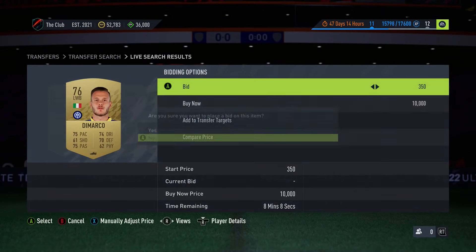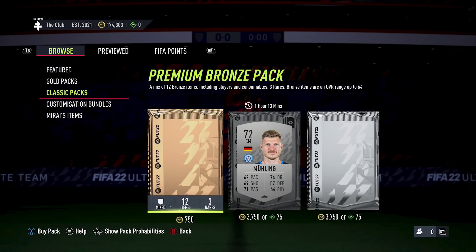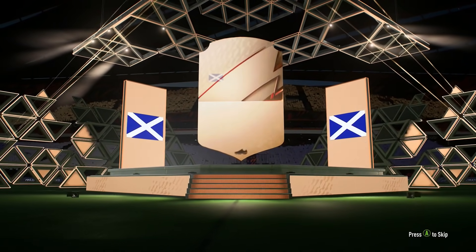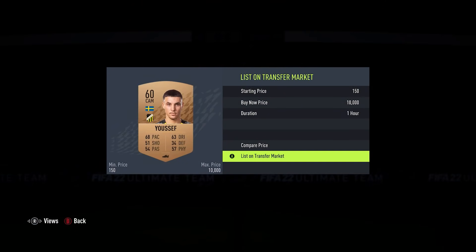Other trading methods will give you a much higher return so that you can continue to progress forward. So for those of you that are new, what do you do with the bronze pack method? It's quite simple. You're going to head over to the store and under classic you will find a selection of different packs. There you'll find a 750 coin bronze pack. This will offer you 12 different items varying between players and consumables, including 3 rares. Simply open this bronze pack, play through the pack animation, and then you'll see everything you've got inside.